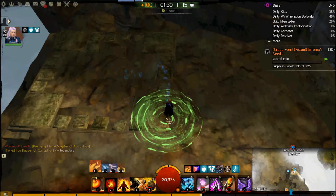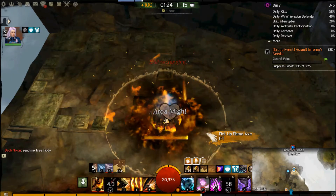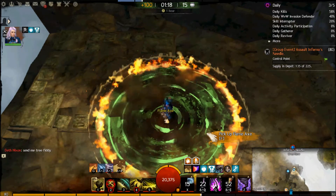Alright guys, it's Raiden and today's video is me showing you guys first self-generating 25 stacks of might on staff. I'll include the skill rotation in the description and then we'll have a slow motion look at it at the end of this video.